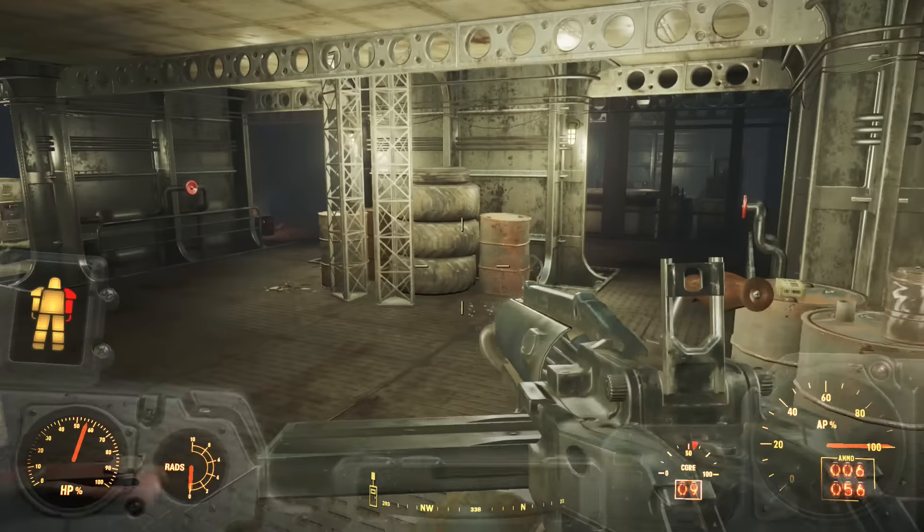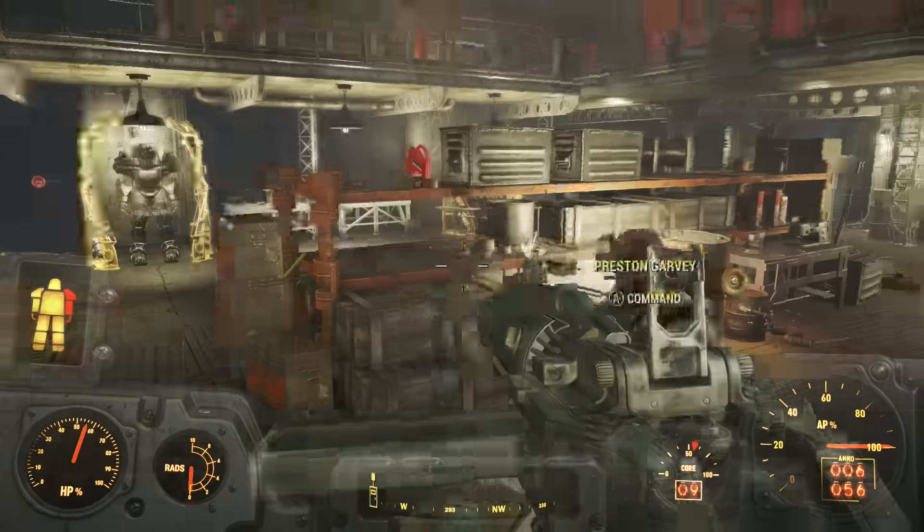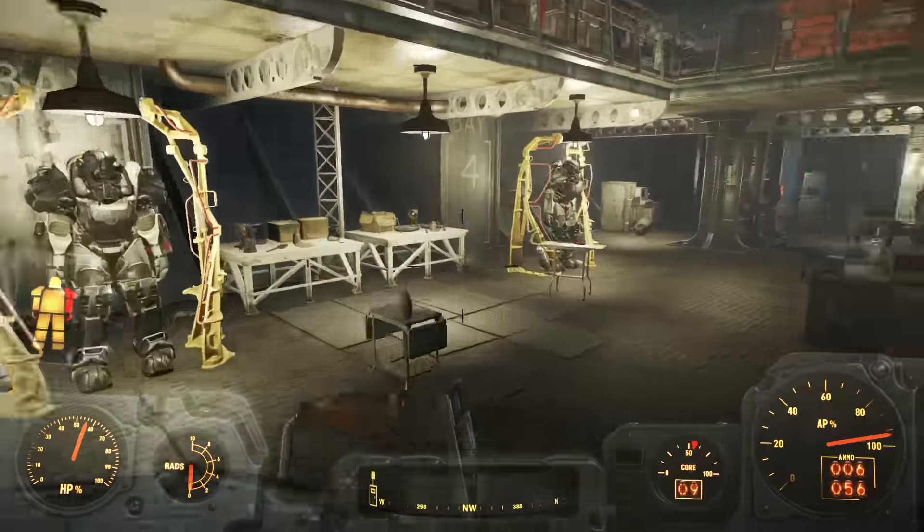This is the power armor station — you can see your pattern and your transfer brother. You can see your equipment and so on.